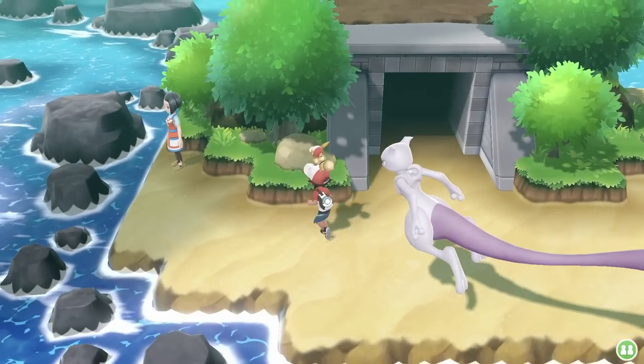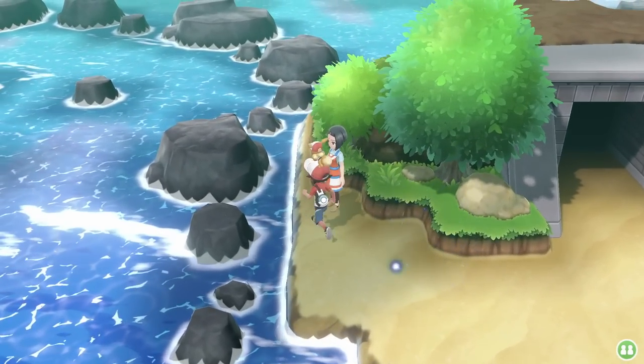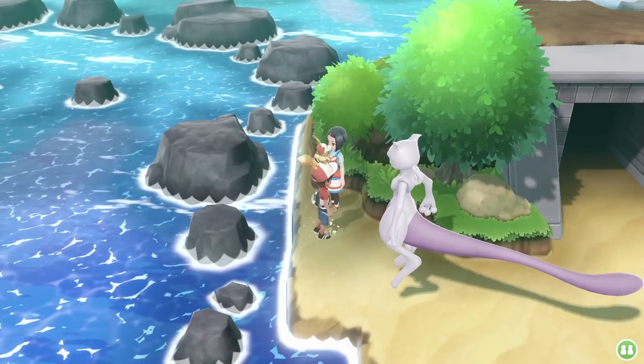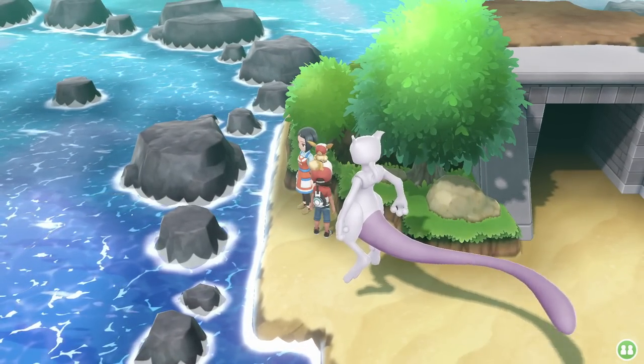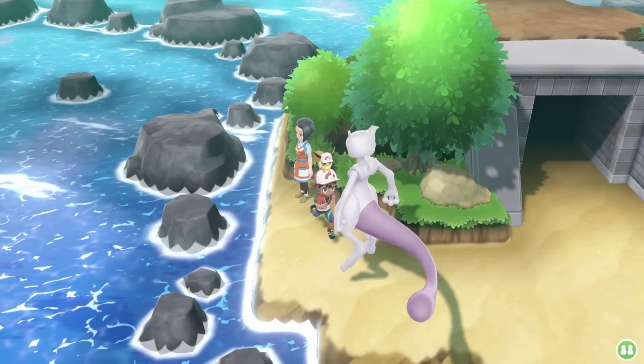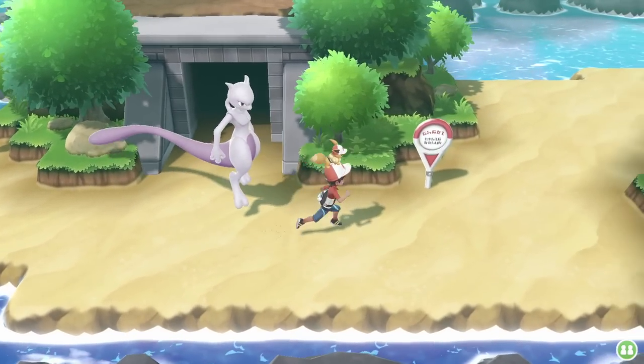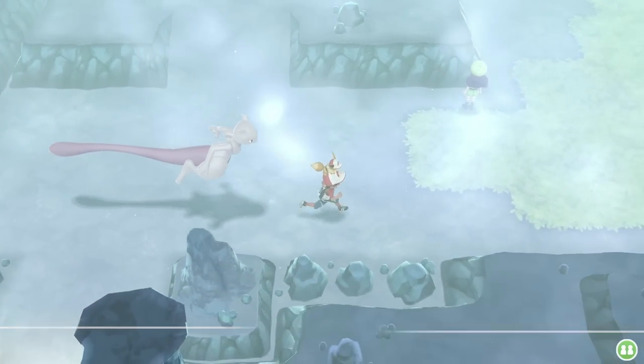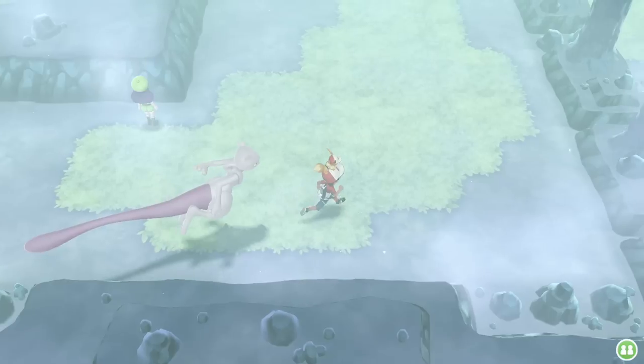Now that we're at Sea Foam Island, I want to introduce you to this lady over here — she's very nice, she doesn't bite or battle, and she just heals your Pokémon for you. She's right there. Alright, let's go inside Sea Foam Island. Once you're inside, go all the way over here to the right — you can ignore that girl, you don't have to battle her.